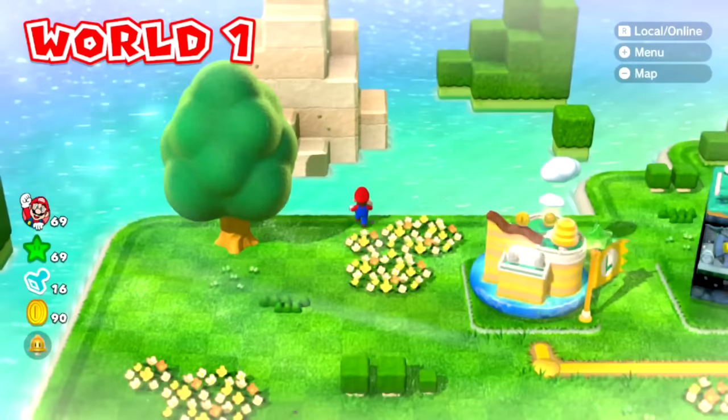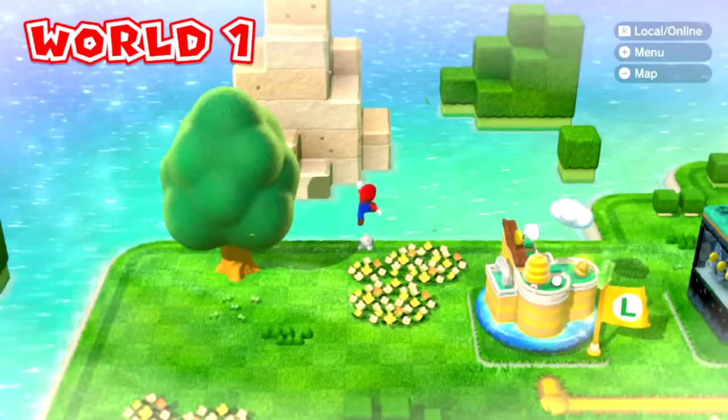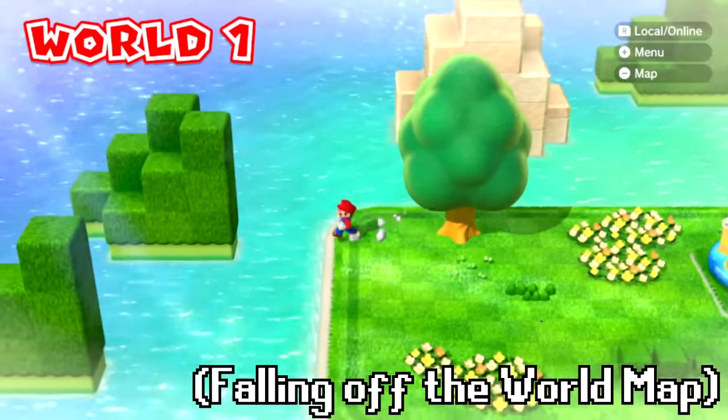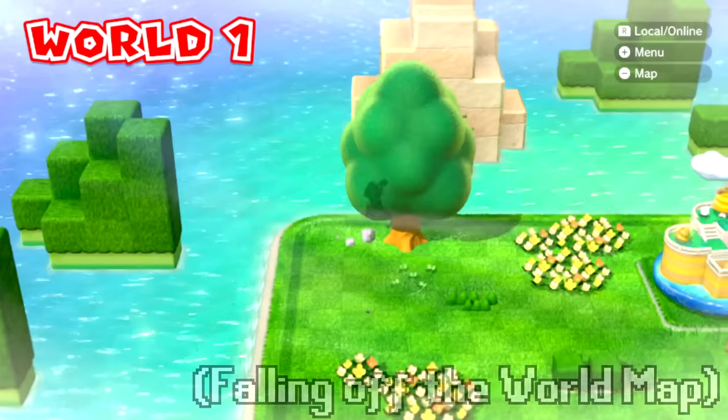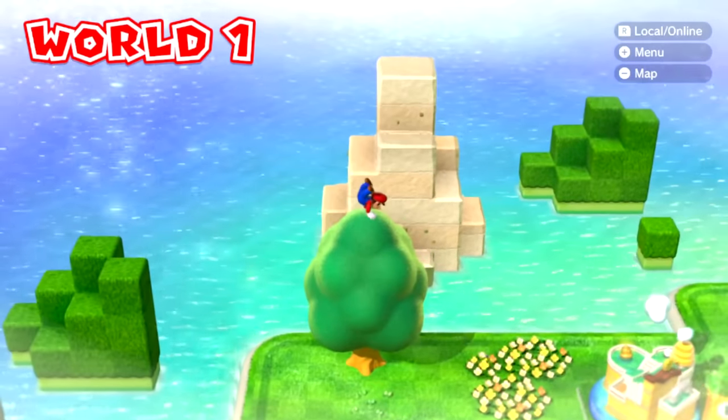Today we take a closer look at how some out-of-bounds mechanics work in Super Mario 3D World. You might be wondering what happens if you jump off of the world map. Let's say you have a tree — you climb up it and you jump off of the world.